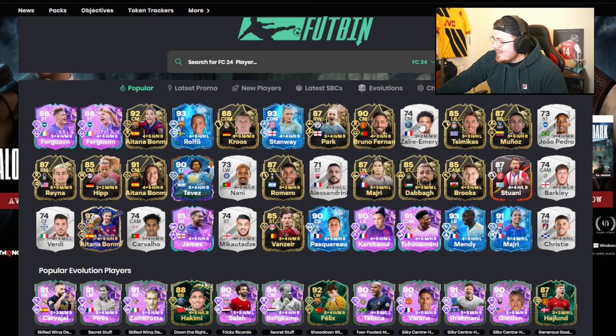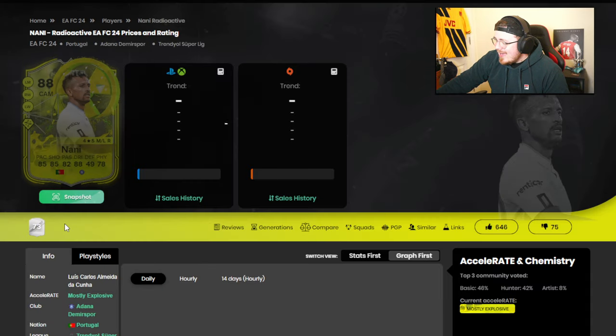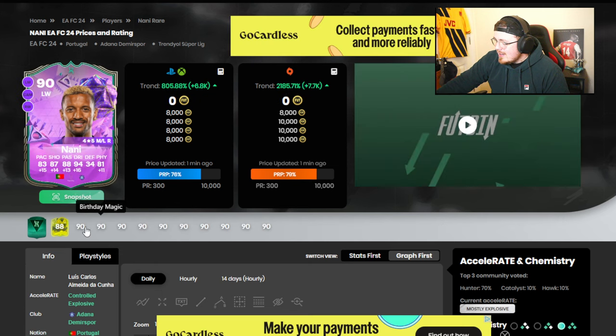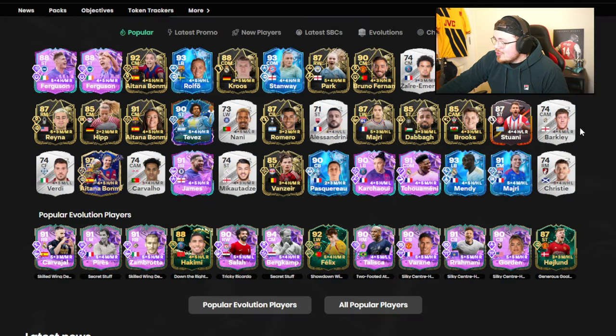Let's head over to Footbin to see the trending players. Footbin has been sold and since then the ads are spamming me. Zier Emery is obviously going to be high up there, same as Jal Pedro — we predicted that. Nanny — is he eligible for this evo? He's 80, no, okay that's his Radioactive calm down. Let me click on evos — 90 rated. He doesn't look too shabby but at the same time not sure about it. Never mind, he's not even there, just trending for whatever reason.